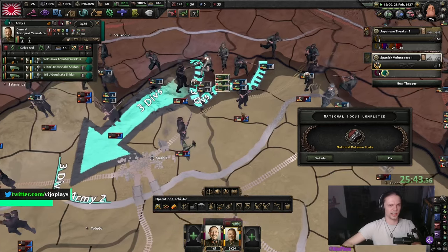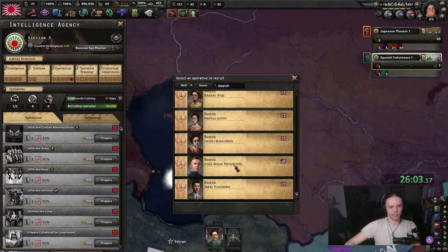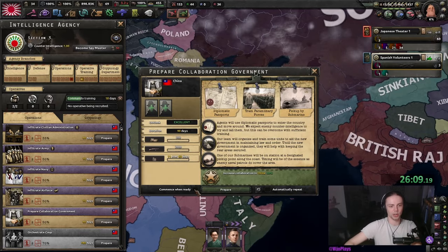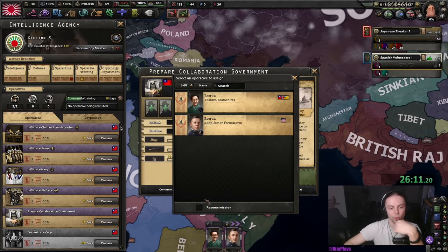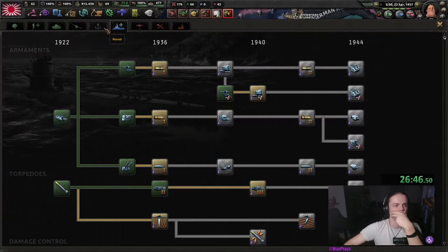Let's make the front a little bit smaller — actually no, because anarchists will pop up anyway. We're going to push a little bit into Madrid; I don't really care about actually achieving anything here. For the rest we can get Farnsworth the American, in case we want to do the same thing with America. We're going to prepare a collaboration government already with Farnsworth.